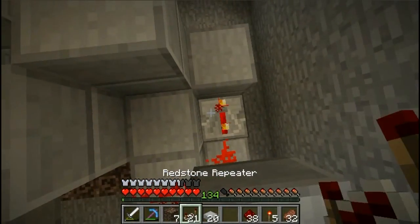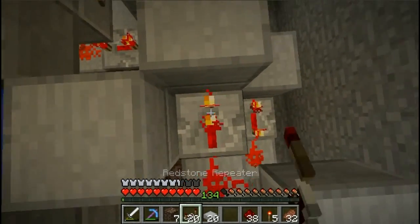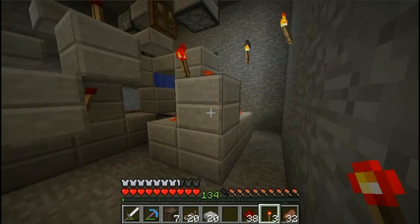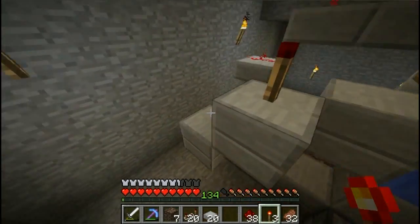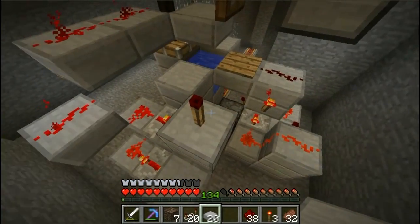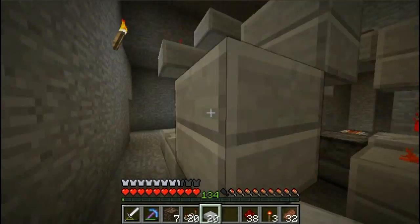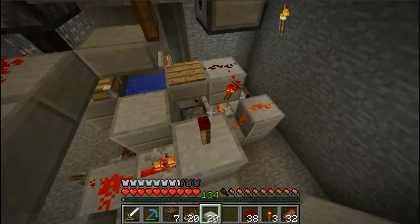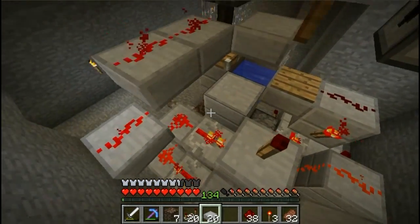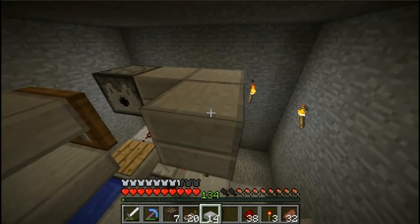We need one repeater on the fourth tick here, and one repeater on the first tick over here, and a torch on top and a torch back here. It's basically the same circuit as here but just a little bit different build so it's fitting nicer into the system. When the redstone here goes off, this torch will give a short pulse. You all know how a falling edge detector works - if not, just look on the wiki. Anyways, this torch will trigger when the redstone here goes off, and we connect it to the dispenser. That's it basically.